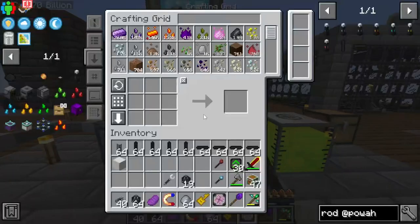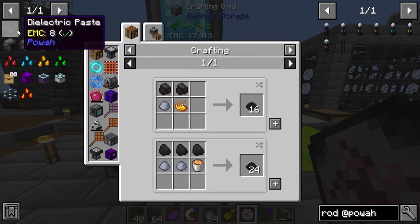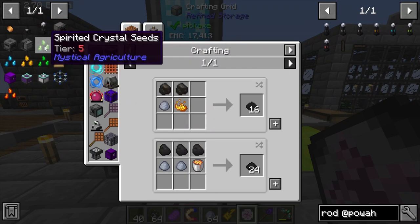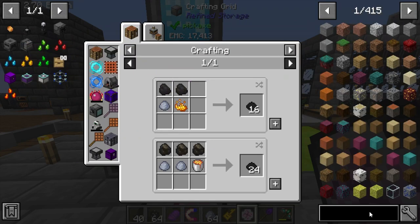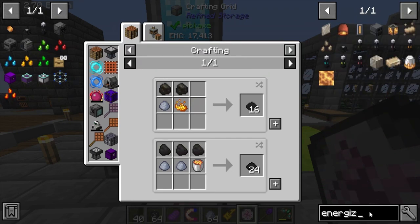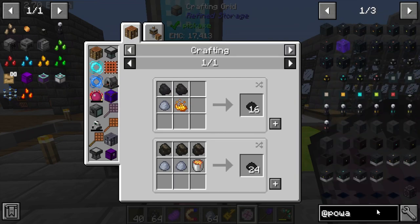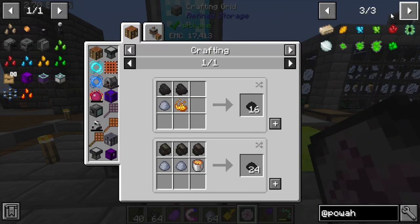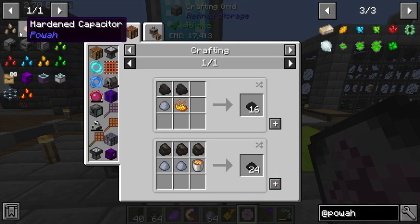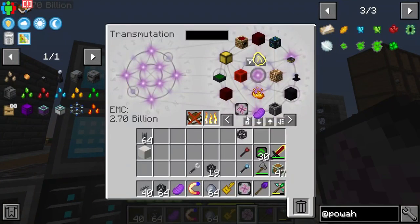In today's episode hopefully we'll get all the seeds we need down here — spirited seeds, nitro crystal, niotic, blazing crystal, granite, and all those things. We're probably going to want to make the energizing steel seed as well. It looks like it's just one ingot and a few other things, so we'll go ahead and get that started, which is going to require us to make an energizing orb.